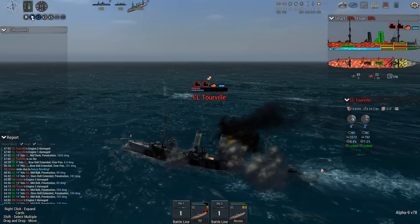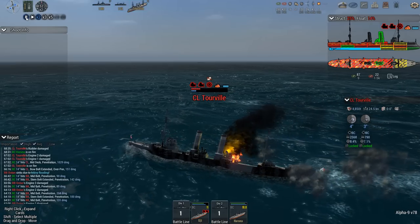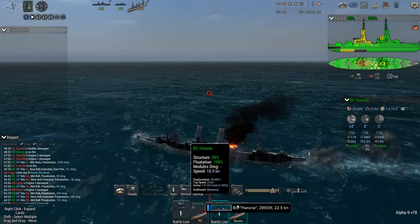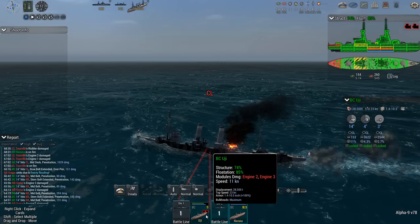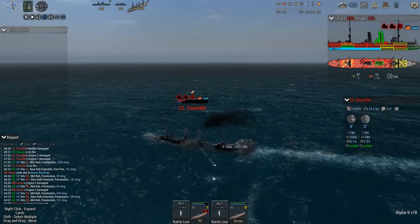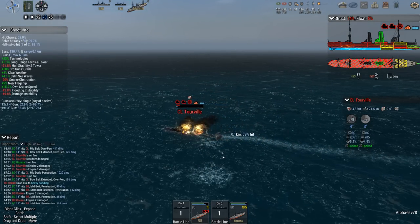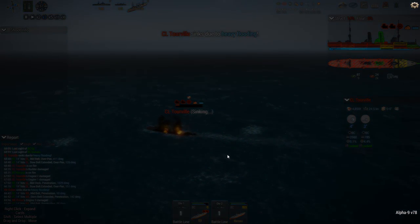As an overall score — because I don't expect to lose any more — it's 74% structural integrity for the Uji and 93% for the Haruna, for a combined score of 167 points out of a potential 200. Not great, not terrible. If I had not taken that torpedo damage I would have probably been at around 90 and 93. That put most of the ship on fire — that was crippling. So I get 74% structural here and 93% there for a score of 167 out of 200. Tourville sinks. Tiebreaker: 851 seconds — in case it comes down to time.